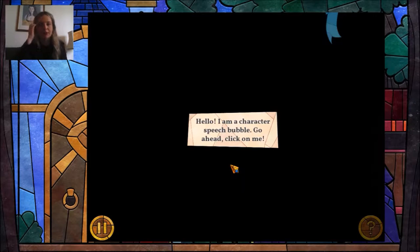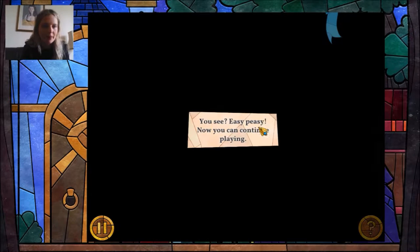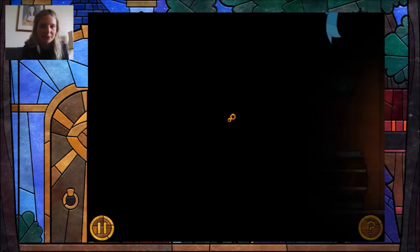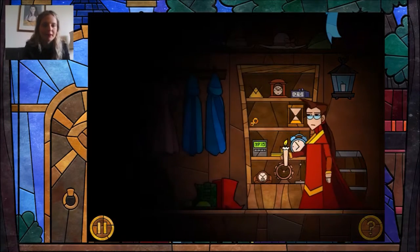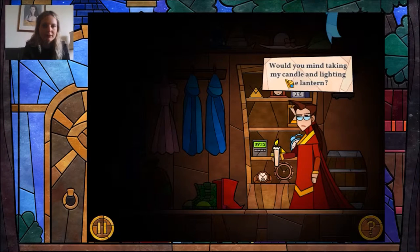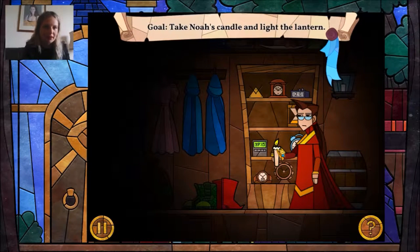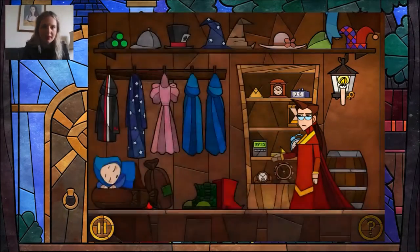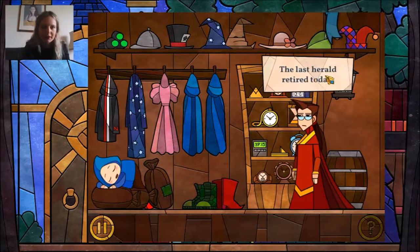I've played this once before, just the first part, so it's still teaching me what to do. To get them to talk I need to press the stained-glass windows and then they smash, which is quite satisfying. This is the first person we're meeting and it's showing me how it works. It wants me to light the lantern with the candle, so now the story has been introduced.